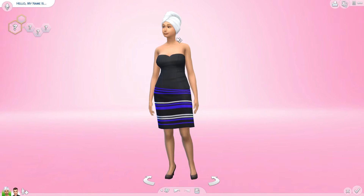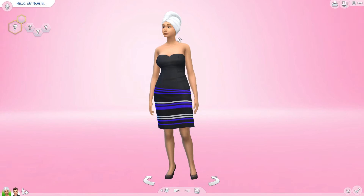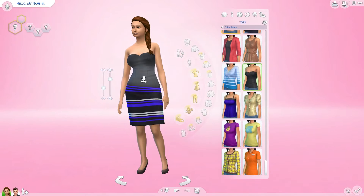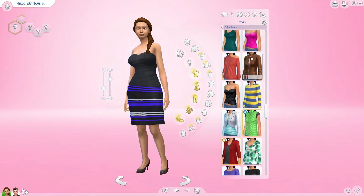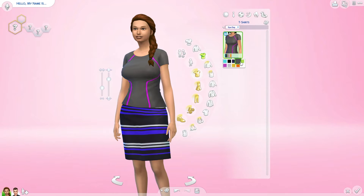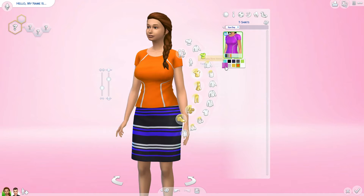So we got three new hairstyles for women and for men. And for women, we got this towel wrap. Let me just choose one here for her. And now I'm going to show you the clothes. I will start with the t-shirts, and I'm going to filter this by body.